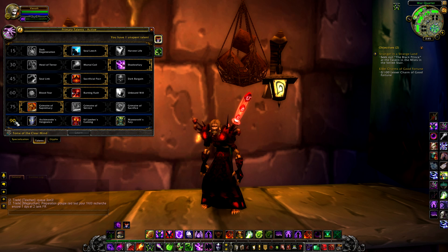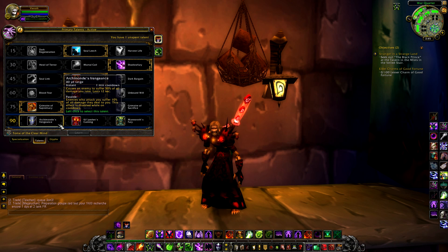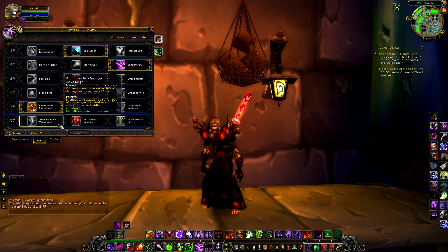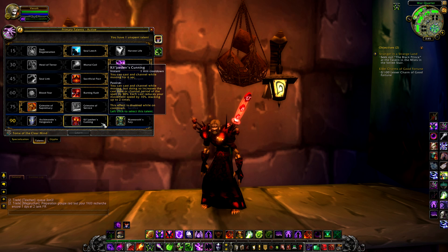Tier 6 is again a very nice selection of choices, and by now you'll have realised there aren't really any wrong choices — only situational differences. Choice 1 is Archimonde's Vengeance, an instant cast 40 yard range 1 minute cooldown spell causing an enemy to suffer 50% of all damage you take for 12 seconds. The passive to this ability also makes enemies that attack you suffer 10% of all damage they deal to you, disabled when the ability is on cooldown.